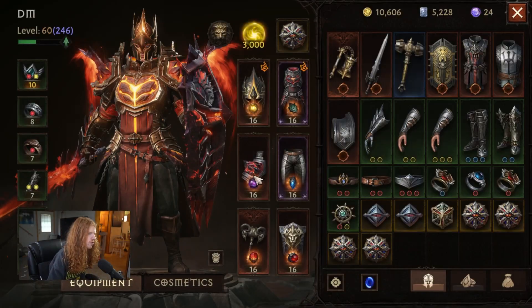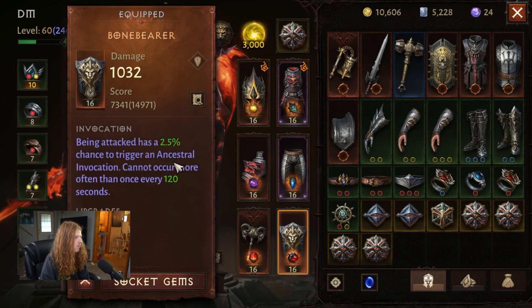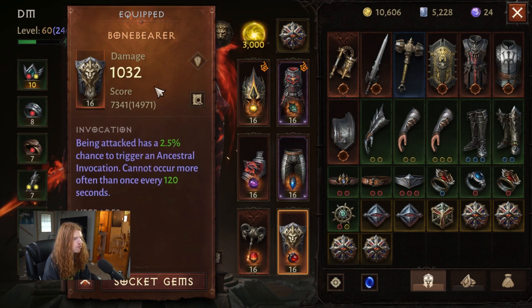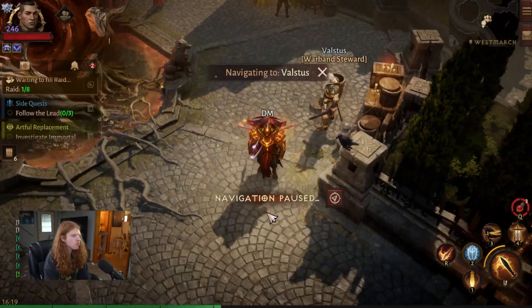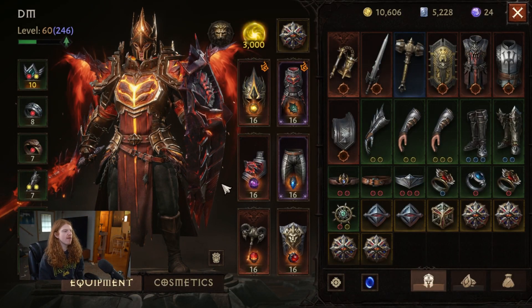In this video I'm going to teach you how to get the most legendary items with invocations as possible. In this day and age we don't just need legendaries — we need legendaries that have the invocations in order to trigger the ancestral property. I'm going to teach you the top five best and fastest methods to get them.